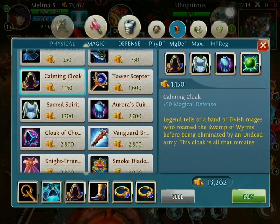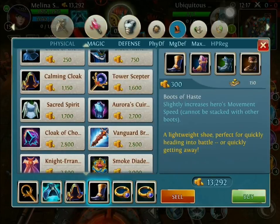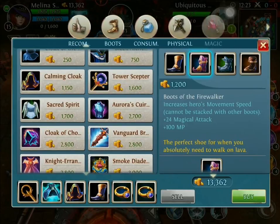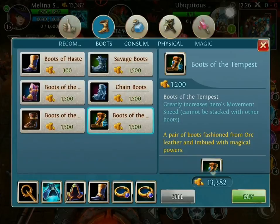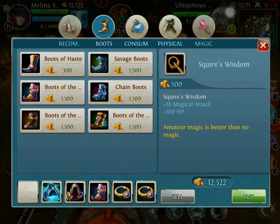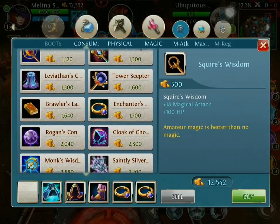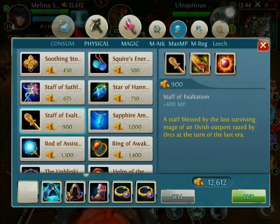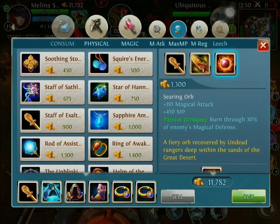Say there's that Melina on the other side - after this we're gonna go ahead and upgrade our Boots of Haste. I really like to get into the Fire Walkers. Now you can go ahead and increase it into Boots of Tempest, but I like that little bit of extra damage. So we're gonna go ahead and get those Fire Walkers. After this, sell our second Squire's Wisdom and get a Staff of Exaltation. It gives you 400 extra MP which is not precisely needed with Melina, but it's going to be needed for our Searing Orb to increase our maximum damage all the way to our output which we need.